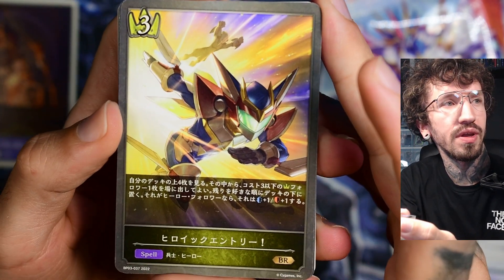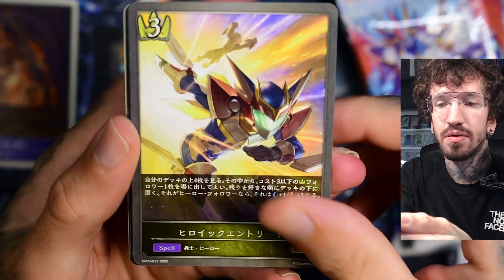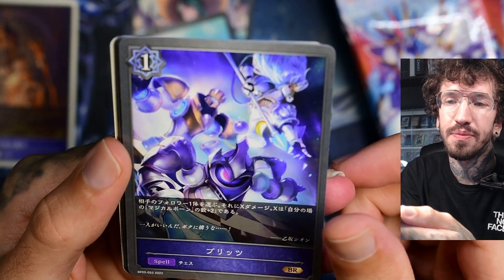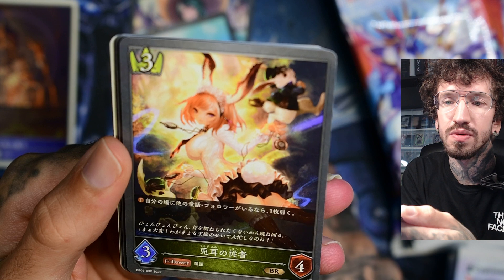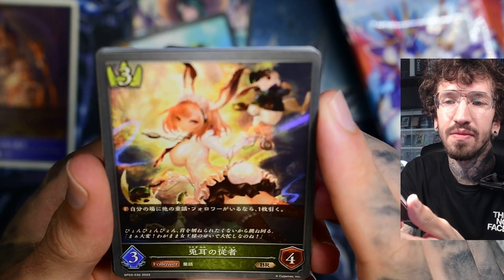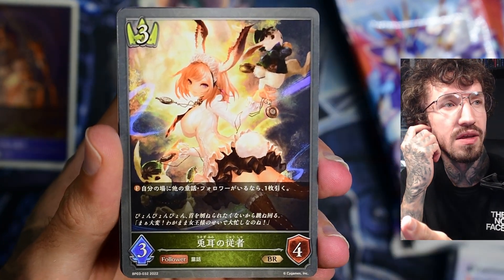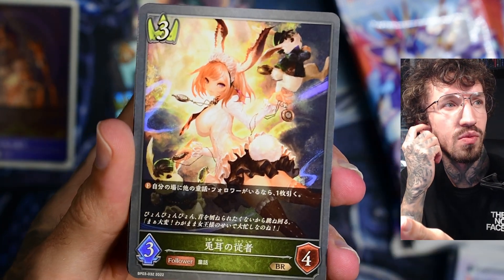I really like VCross and the vibrant colors — it's more childish I would say — but some of the Shadowverse art is just too pretty, there are too many details. This one looks like it's from Alice in Wonderland.